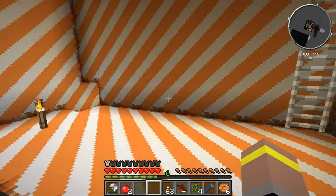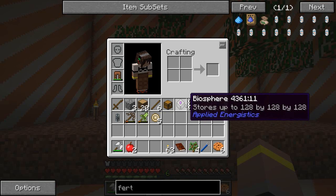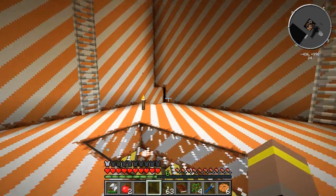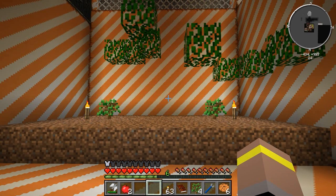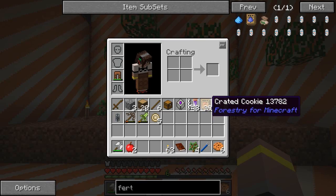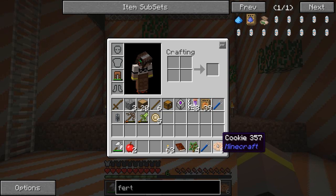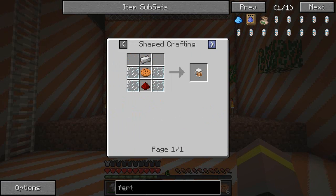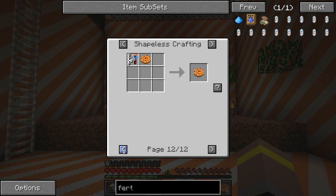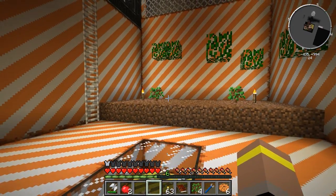I'm going to do some mining and see if we get enough apples. Hopefully by the end of the episode we'll be able to check out the biosphere and maybe make ourselves the chemical synthesizer so we can start synthesizing stuff. I've looked at a few recipes that look fairly interesting and easy to make. Hopefully that will give us some better sources of food as well, although we have just got 40 crates of cookies which are going to last us for some time.